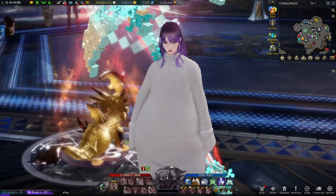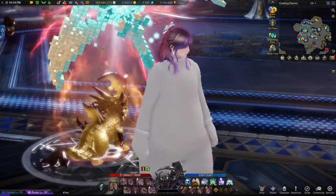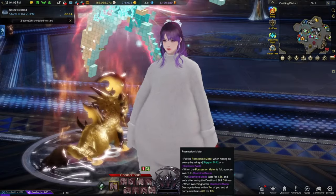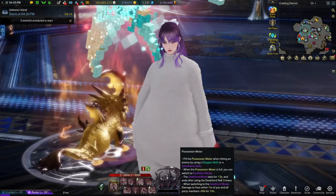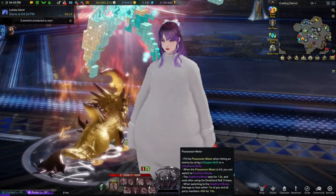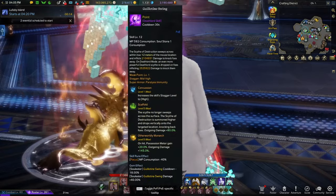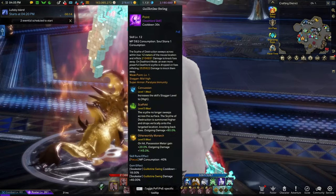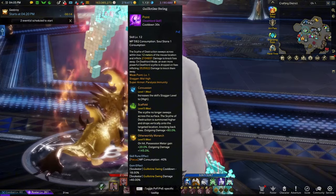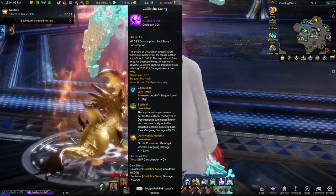Number one — this is an easy one to start off — casting Guillotine before you go into Deathlord Mode, which is your Z-Skill. Now why is this good? While not benefiting from the Deathlord damage, you do benefit from the Crit Rate. Therefore, if you don't have Guillotine up for Deathlord, it's okay, just continue as normal. Waiting for Guillotine to come back anything past two seconds is honestly a waste of time. I'd rather just continue to stack again.